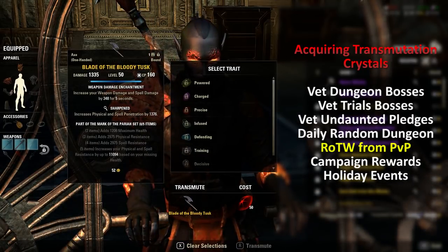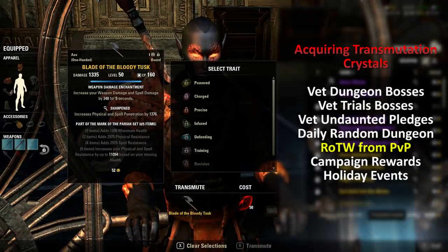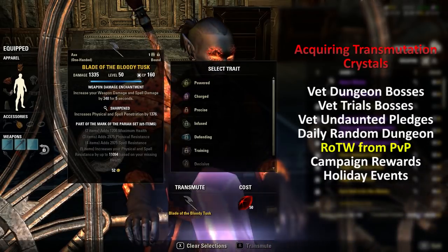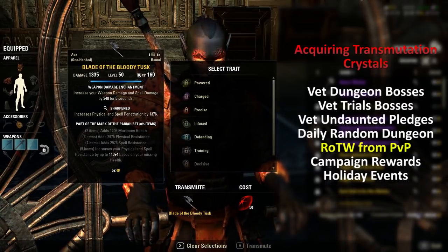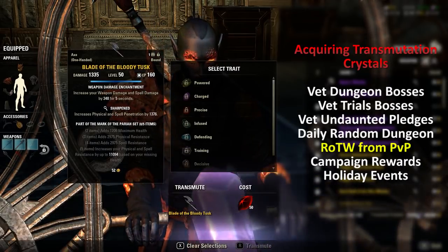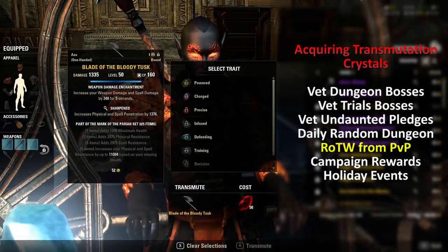The good thing is that transmutation crystals are account-wide, so it's not like I have 34 on my Dragonknight and zero on my Nightblade. It's a currency stored on your account and you're able to access it from any character. If that's not the case, then you can just deposit it into the bank and withdraw it onto another character, but I believe they are account-wide.